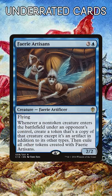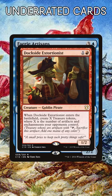Fairy Artisans. Slam these fairies and then get a copy of every ETB trigger until they go away. Sometimes the most recent creature is a banger and you get to keep it going into your next turn.